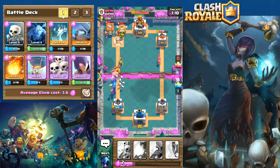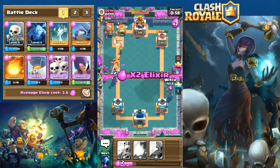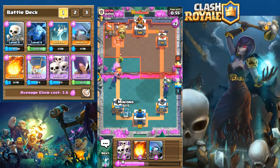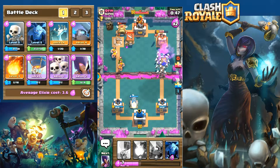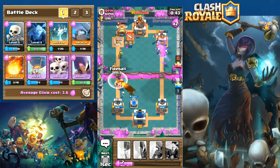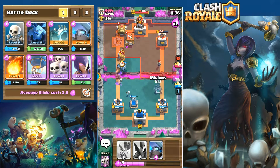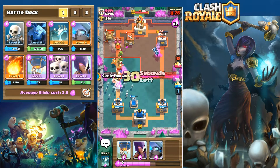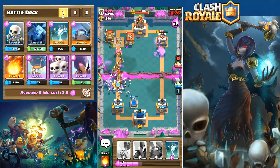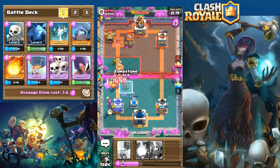He's got a pretty strong push on the left side and he's going to keep this up throughout the battle. I'm not too worried about those archers — the big concern is the barbarians on the left, which take a long time to beat down. As he pushes, I try to make a push on the right. I laid the bomber down but it didn't work out, and he laid the prince down on the left to do work on my troops.